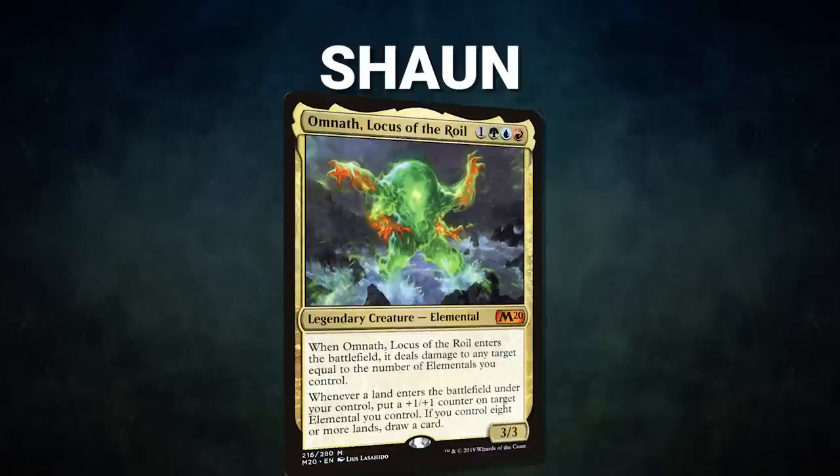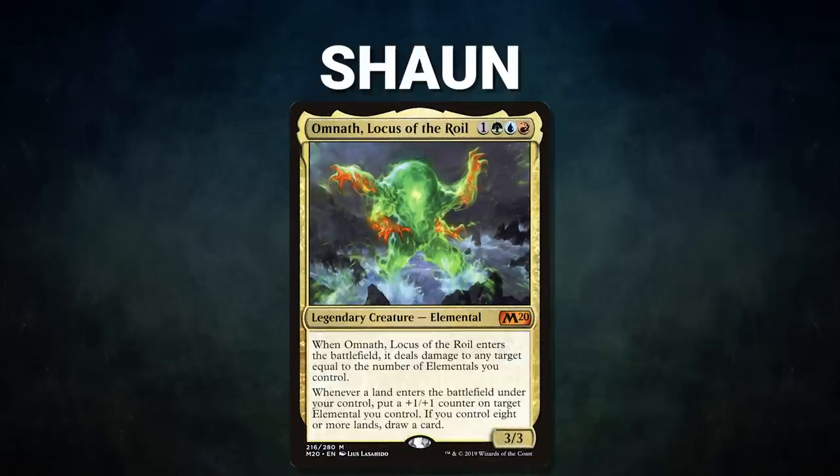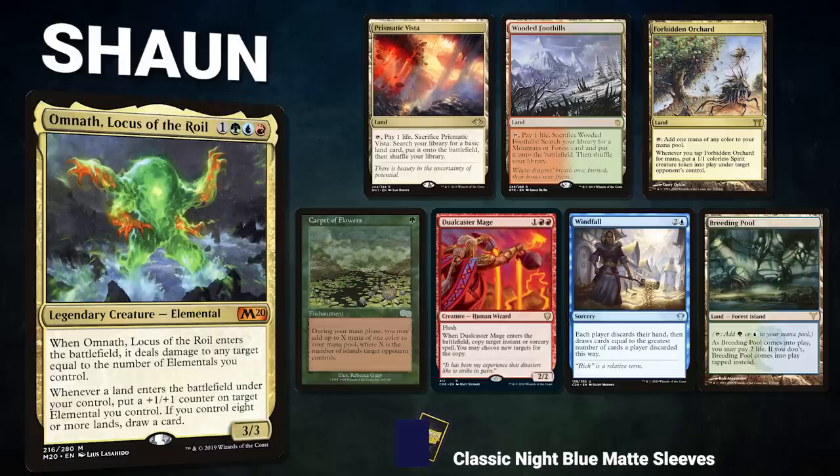Now, let's start out by showcasing our fighters this evening. First, we have Sean piloting Omnath, Locus of the Royal. This is a teamer lands deck that looks to grind value throughout the game and finish with a combo. His opening hand contains a Prismatic Vista, Wooded Foothills, Forbidden Orchard, Carpet of Flowers, Dual Caster Mage, Windfall, and a Breeding Pool.